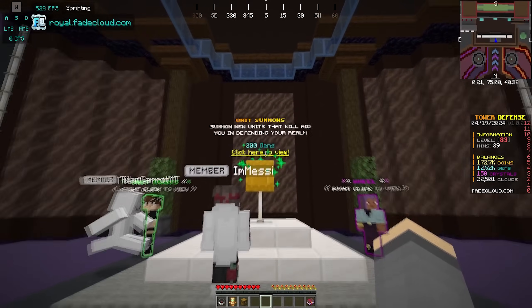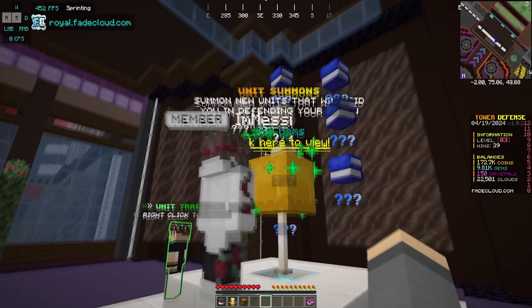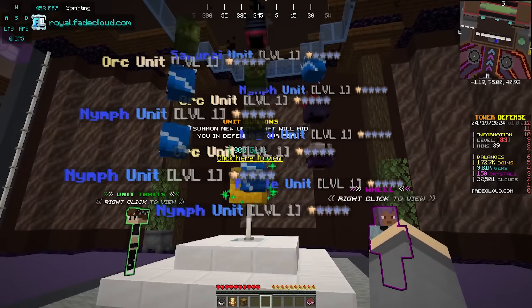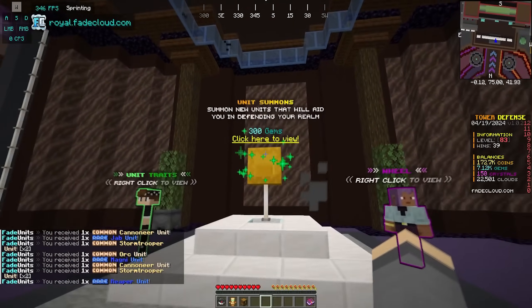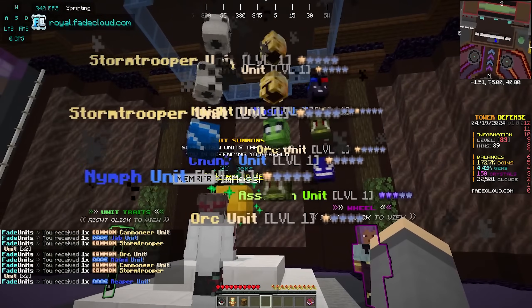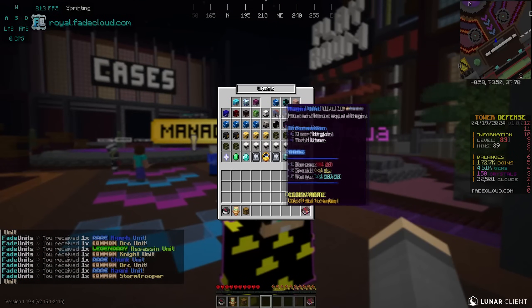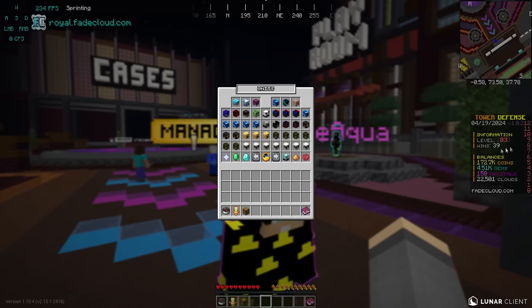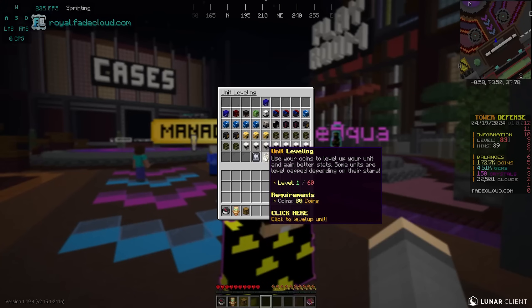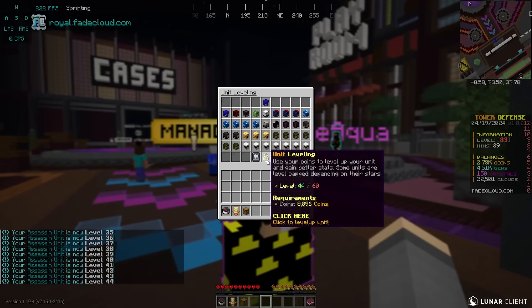We hit level 80 off camera and in the unit summons we have ourselves another assassin unit. I might have to start cutting these out because we are getting smoked. But I am getting this assassin unit in this episode. If I don't, I don't even know what to say - I am going to open so many units until I pull it. And here we go - oh, legendary! Please be the assassin. We got it! Thank you, dear god! Finally! He is level 44 out of 60 after dumping all our coins in.